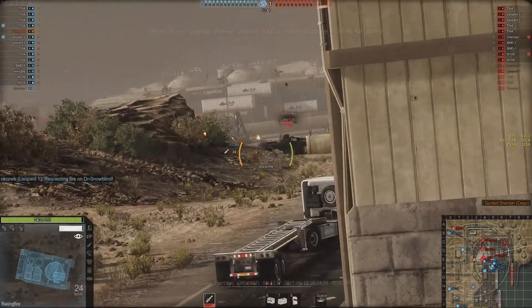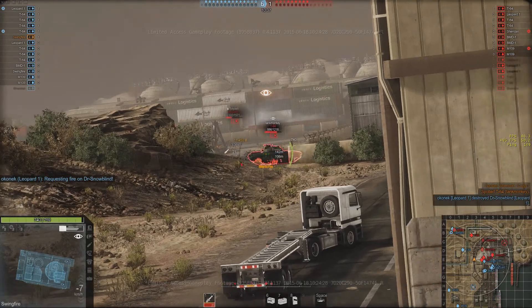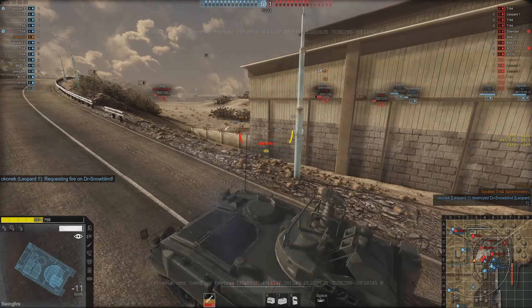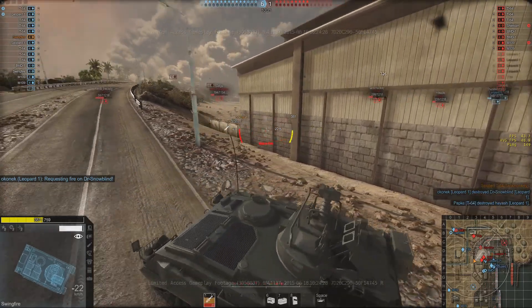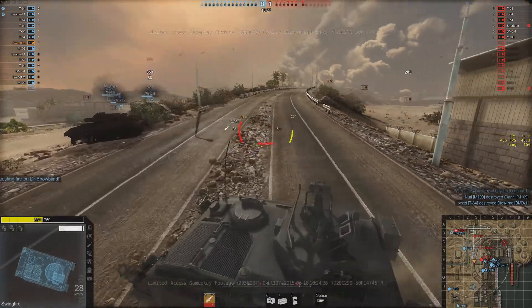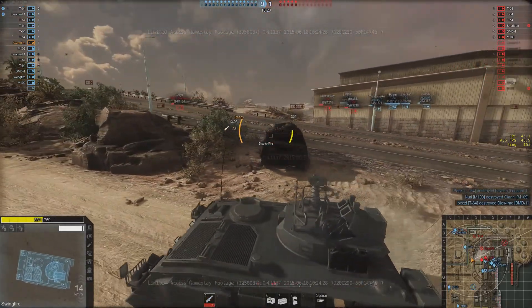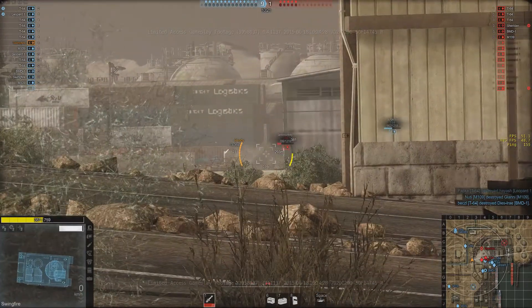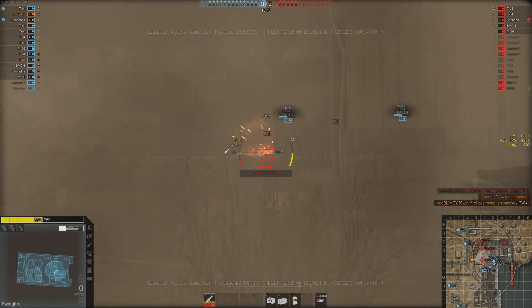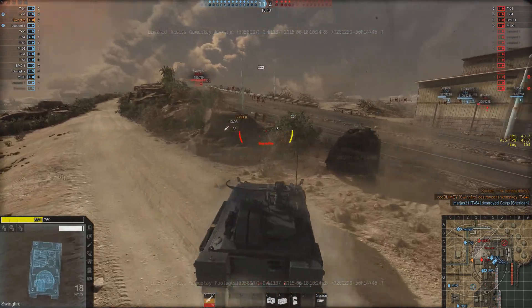Unfortunately I didn't want to see that guy there because he probably spotted me. Look how fast that MBT can turn his turret to me and aim — faster than I can aim, shoot, and pull back — because he didn't even start turning to me until I'd already fired. So we'll get to a better position and take him out for our second kill.